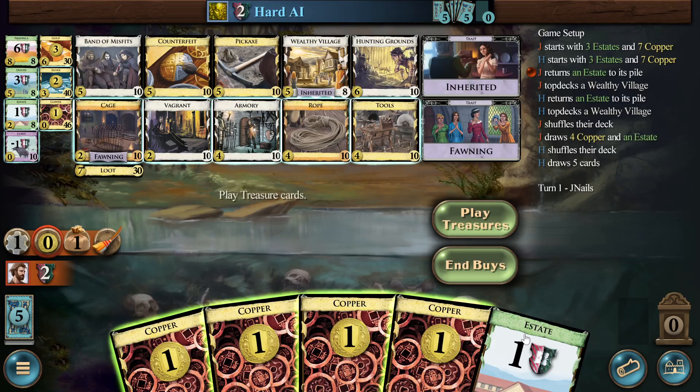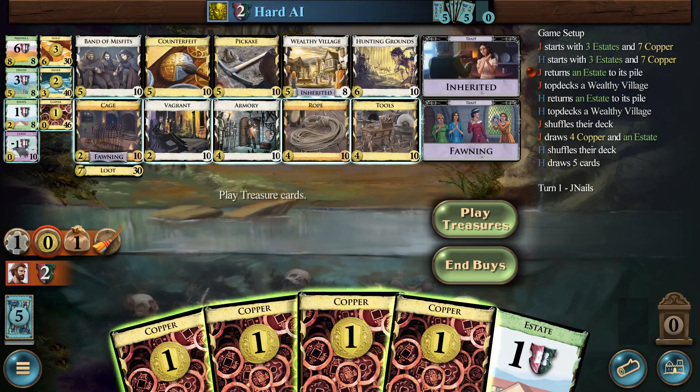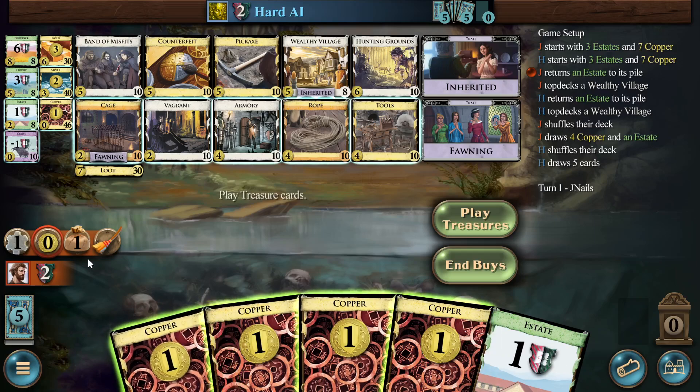Rope is a little out the window because of the non-standard shuffle, but both armory and rope are cards you'd like to see earlier rather than later — both are better turn three than turn four because you get to resolve the effect on turn four. Cage is actually also pretty good here. If you know you're going to draw the cage with just four of the junk cards, you get clean really fast. I like the sound of that. I want to buy a cage.